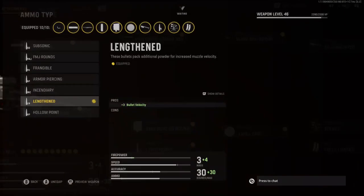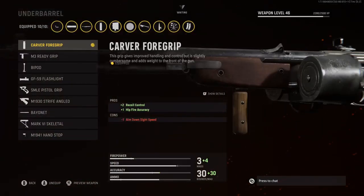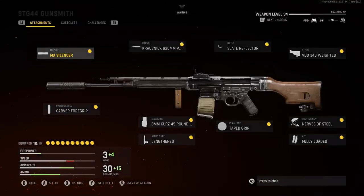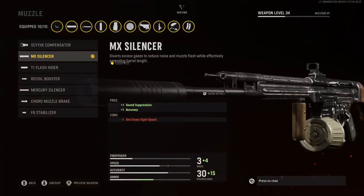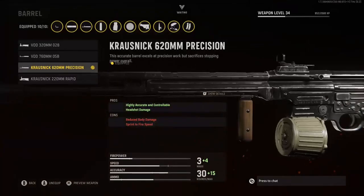For the Rear Grip, I'm going to be rocking Tape Grip, which is plus 3 aiming sustainability and plus 1 weapon swap quickness. The Magazine, I'm going to be rocking the 8mm Curse 60 Round Drum, just so we have more bullets in our magazine. The Ammo Type, I'm going to be rocking the Lengthen for that plus 3 bullet velocity. And for the Underbarrel, I'm going to be rocking the Carver 4 Grip for that plus 2 recoil control and plus 1 hipfire accuracy.